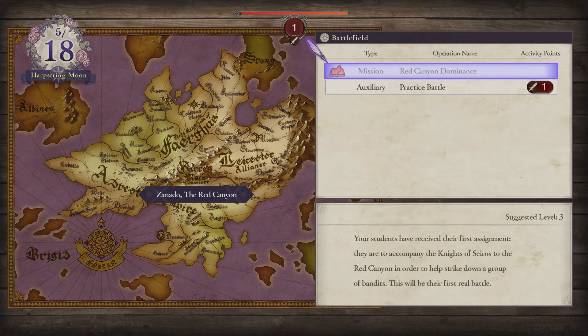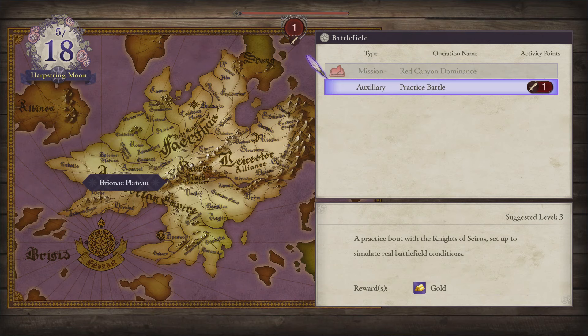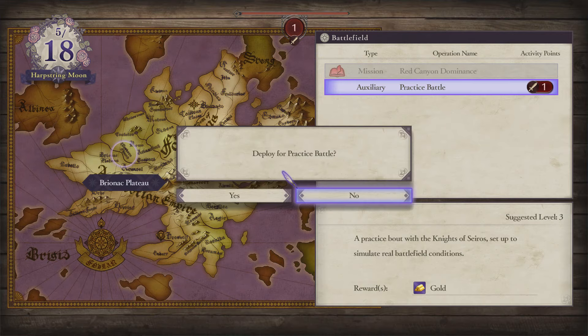Mission: Red Canyon Dominance — auxiliary. We're not ready for that yet. There's also a practice battle: a practice battle with the Knights of Seiros set up to simulate real battlefield conditions. We get gold as a reward. We'll do that.